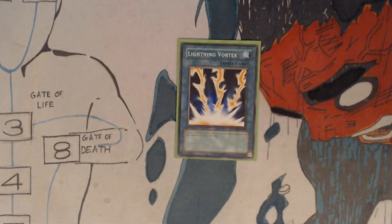And one Lightning Vortex — discard one card from your hand to destroy all face-up monsters on your opponent's side of the field.